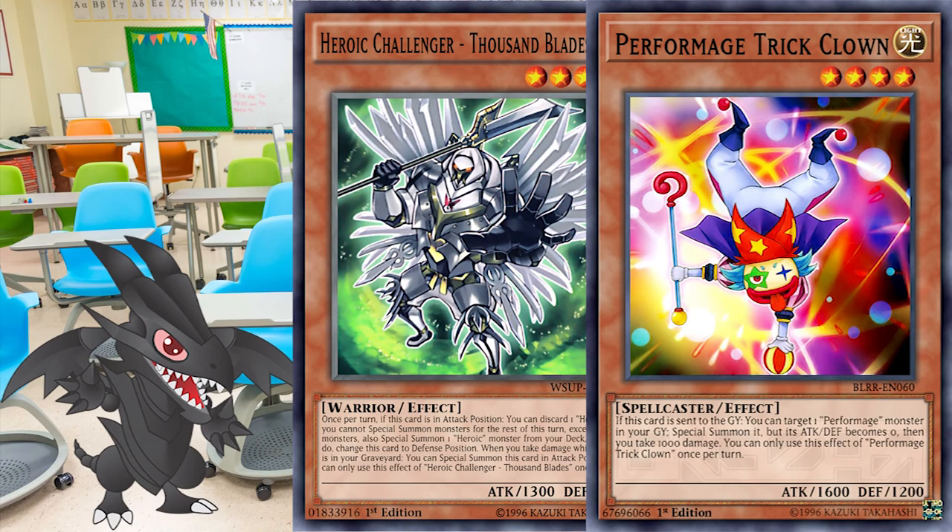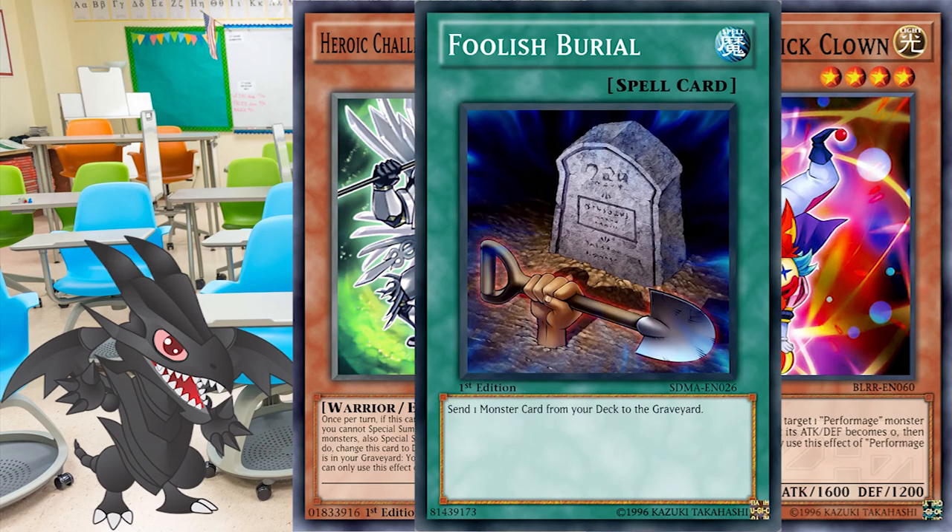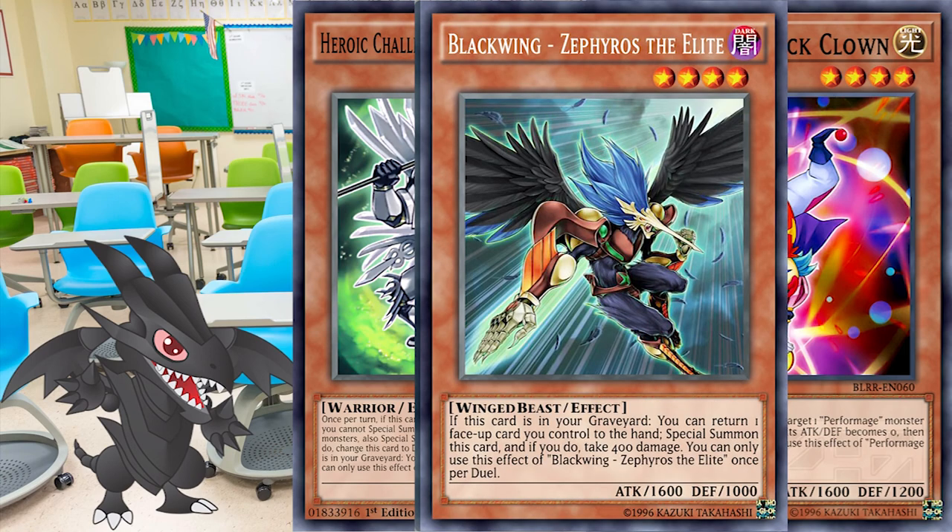The build of this engine is straightforward. All one needs is one copy of Trick Clown, one copy of Thousandblades, and ways to send them to the graveyard. Some people also like to use one copy of Blackwing Zephyrus the Elite due to its own ability to deal self-damage and trigger Thousandblades. Since the focus of the engine is Rank 4 Xyz plays, it can be played in almost everything and was, at one point in time, a prominent meta contender. Therefore, if you're interested in making Rank 4 plays all day, this is something you might look into.